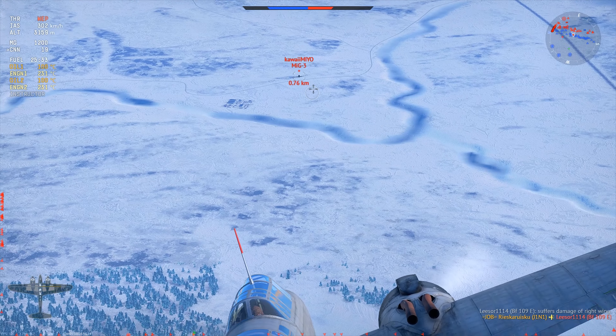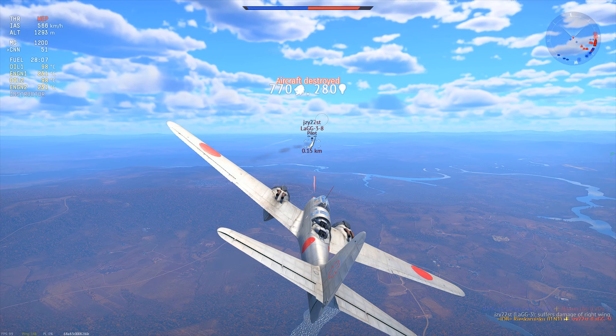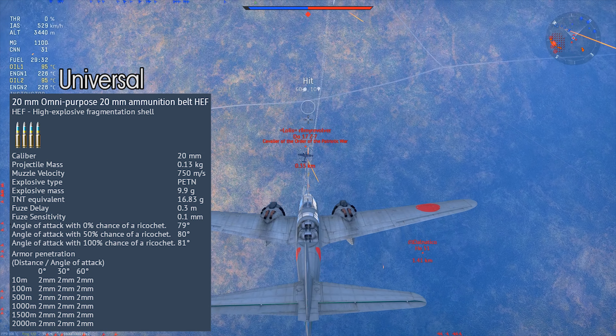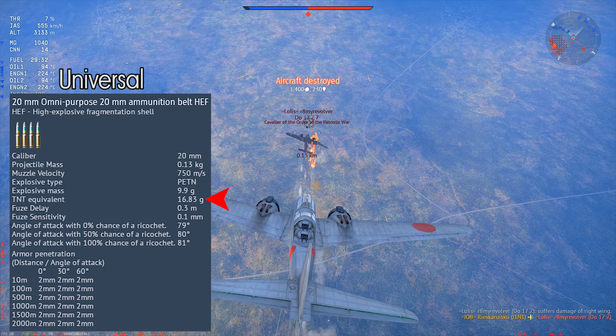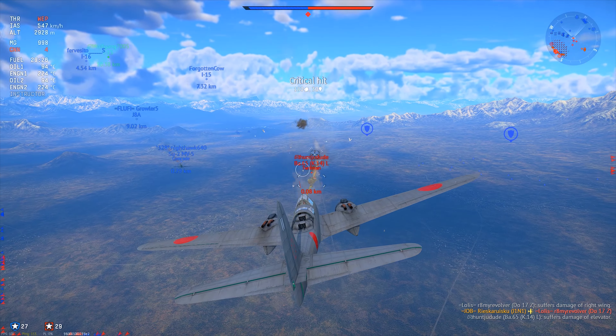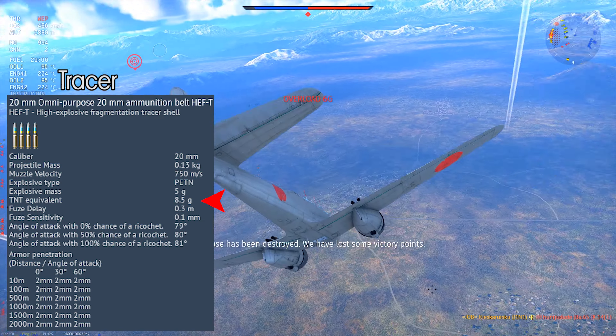But usually at step 2 you might have run out of ammo for the Type 99 20mm gun — it only has 60 rounds. I use the Universal belt, as the high explosive fragmentation ammo contains a filler of 16.83 grams of TNT equivalent. If the plane is new to you, use the Tracer belt to learn the lead, though sadly the Tracer ammo has less boom in it.